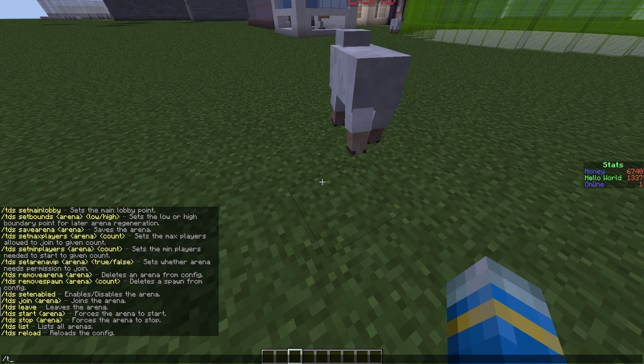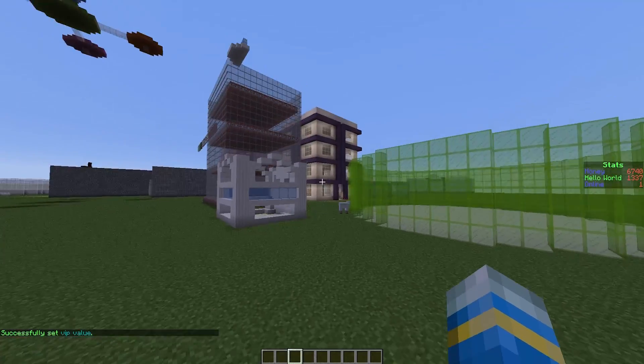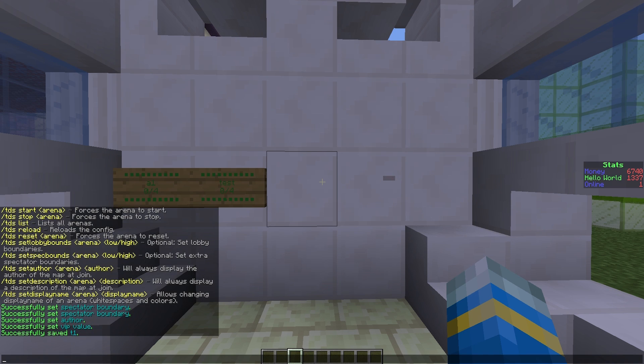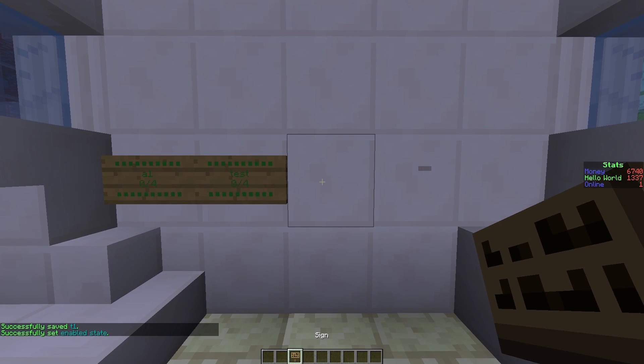You can totally set it to VIP — so /tds set arena VIP T1 true — and that will only be for VIPs who have the correct permission. Finally we need to do /tds save arena T1 and then we can set enabled T1 to true or false depending on whether you want people to be able to play it.